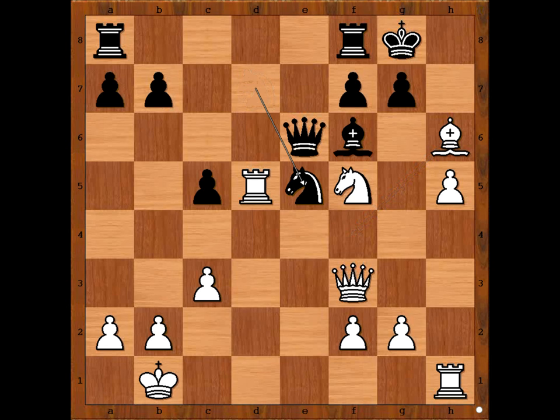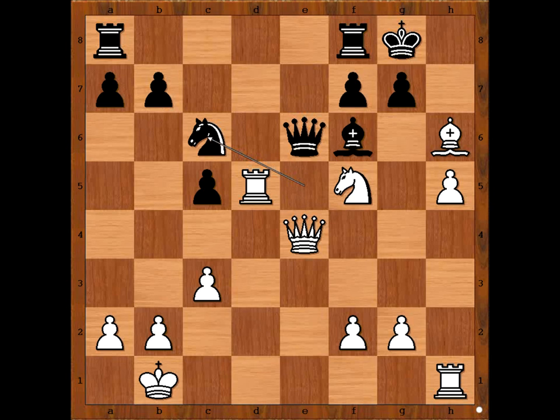Knight to e5, attacking the queen, which is defending the rook on d5. Queen to e4, knight to c6, queen to f3, knight to c6. Black is happy with the draw. Would you accept the draw or would you go for a win? How to go for a win? Leo Millman played queen to g4, sacrificing the rook.